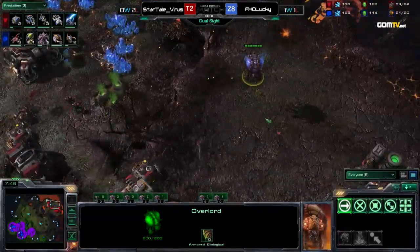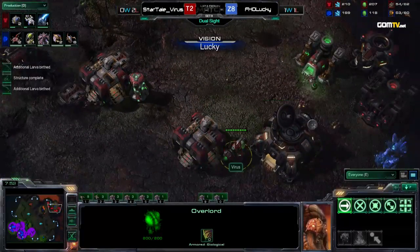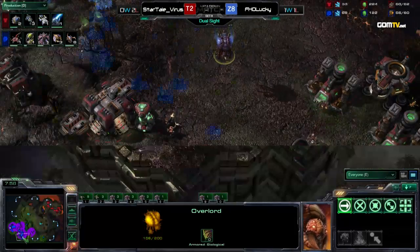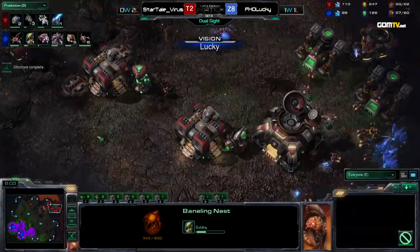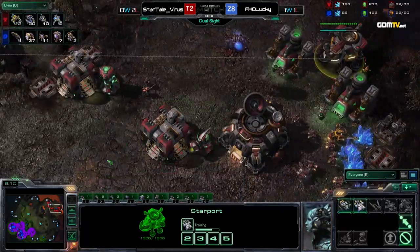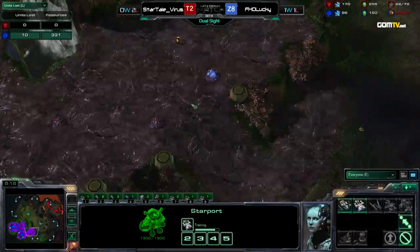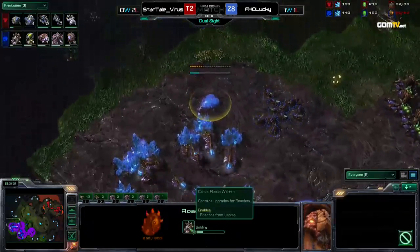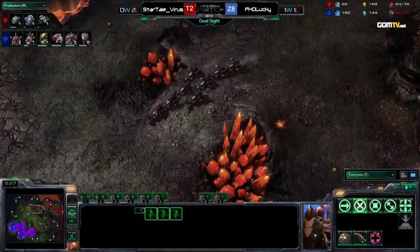Lucky is doing kind of what I expected — playing really passive, especially after he scouted that his opponent already has a fair amount of units on the map. He had a nice scout to the top right with an overlord, scouting everything including the Starport. But on this map it's really difficult to defend your natural because there's a huge area to defend, and this can get really, really stressful. Getting a lot of Spinecrawlers into play allows Lucky to play really defensively.